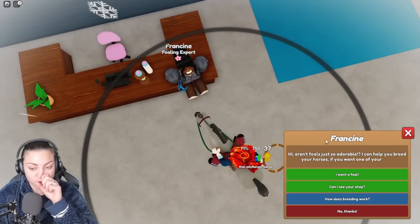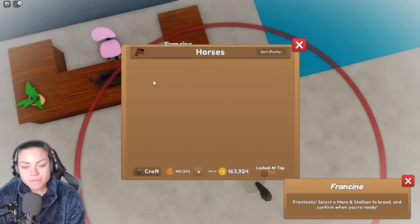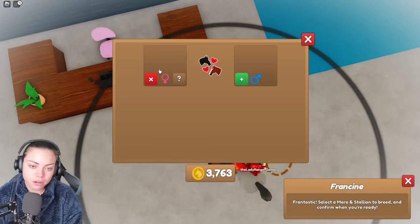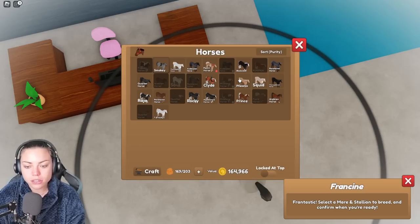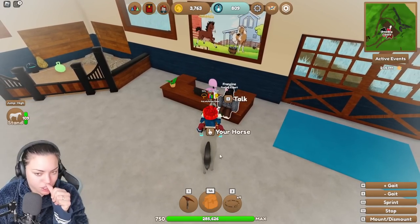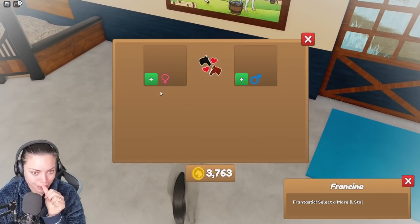Okay, I'd like a foal! We'll go thoroughbred for a change — that sounds like a good idea. I should probably put the lasso away. We will breed whatever is cheapest because otherwise I'm going to end up not having enough money.